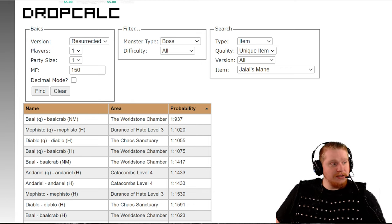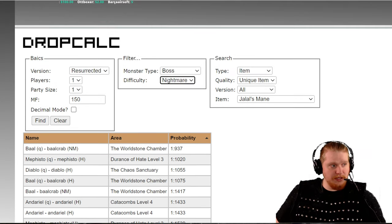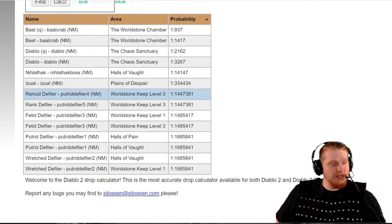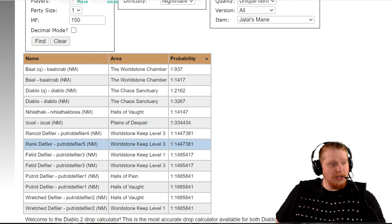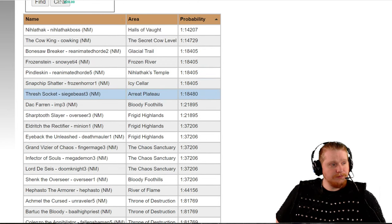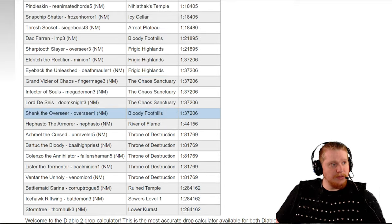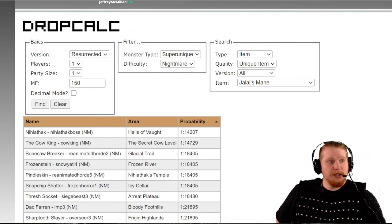So we are looking at trying to find this on a level 49 character — wait, it was level 42. So Jalal's Mane Totemic Mask is item level 42, which means there are some pretty good places you would want to find this early on. Let's take a look at Nightmare difficulty and see what kind of monsters can drop this, because level 42 is basically the beginning of Nightmare. Judging by our list, we've got absolutely nothing as far as bosses for early Nightmare difficulty, and for super uniques — again, absolutely nothing. So this helmet is not going to drop for you in early Nightmare when you can actually put it on.